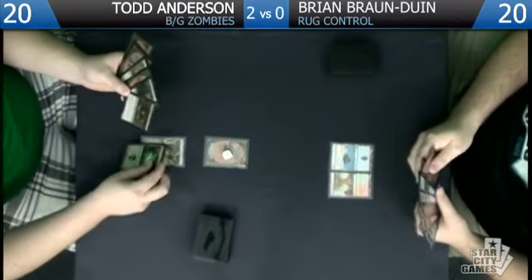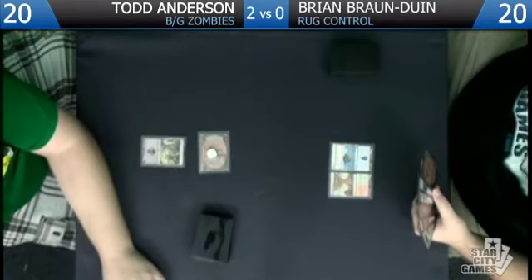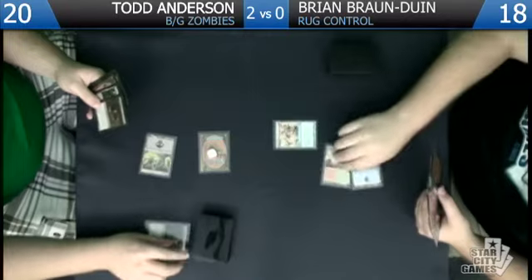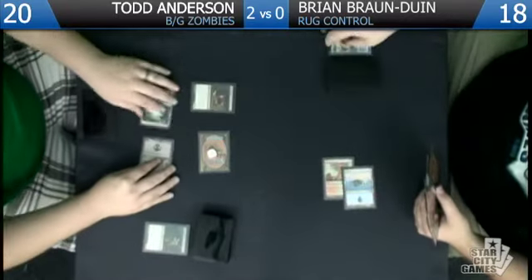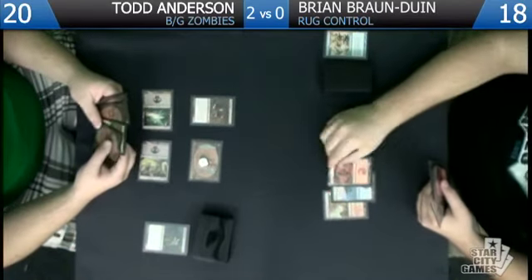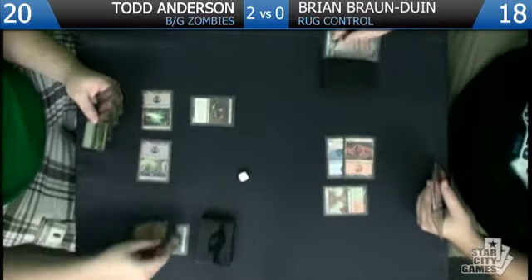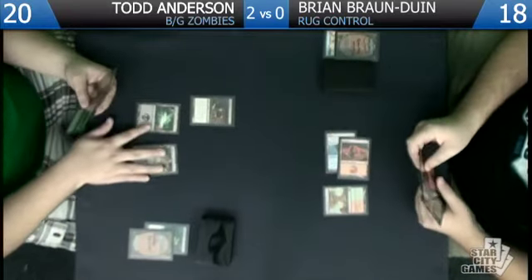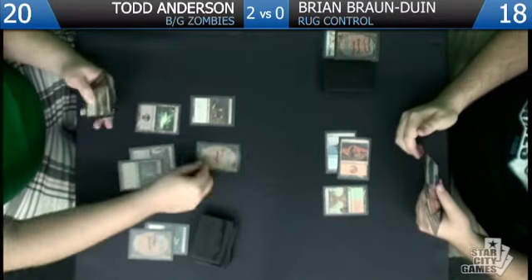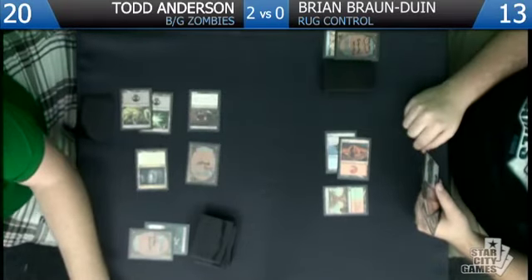We drew the land but I think we should just attack for two — down to 18. Attempt to play a Diregraf Ghoul. He's going to Essence Scatter it, yeah. Then I'm going to play Gravecrawler. Go. I don't think there was any point in leading with a Gravecrawler since he's not going to counter it. I'll Mizium Mortars that guy — say go. Brian's at 18. We'll name zombie on the Cavern and play the Dreg Mangler — hit you for five, down to 13.